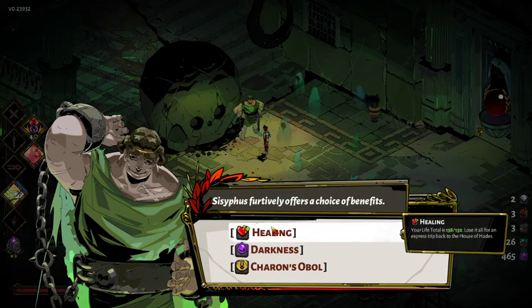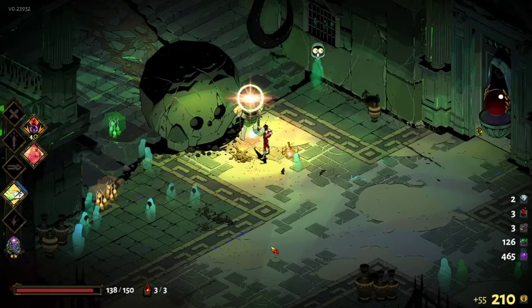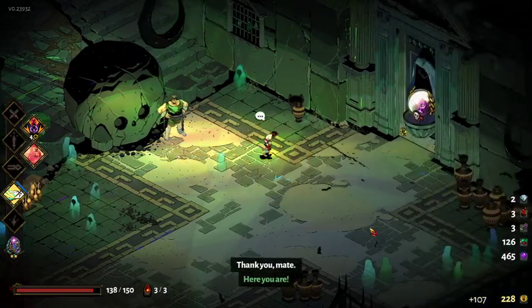We can do the healing but we don't really need it — we're just 12 off our total HP. Darkness is useful, don't get me wrong, but we have a pretty large stockpile and we don't have that Nyx's coat that gives us life when we get it. I think we just take the coins.